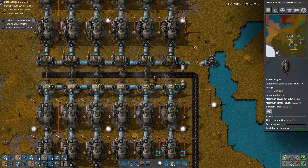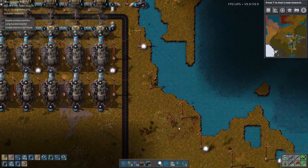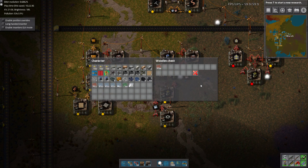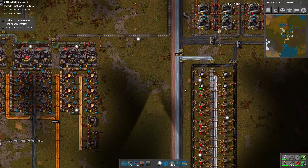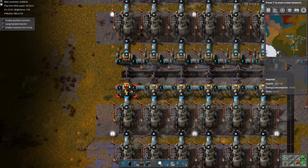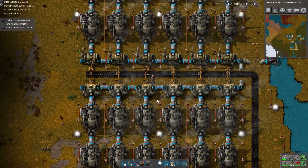So to start this setup, let's replace all of these inserters with electric ones and get the electricity in there. Looks like I am short on motors — I'll pick up some more while we're waiting for crafting to finish. We need more wood too. Let's get these power poles placed and replace all of these burner inserters with electric inserters. That alone is going to save a slight amount of electricity.